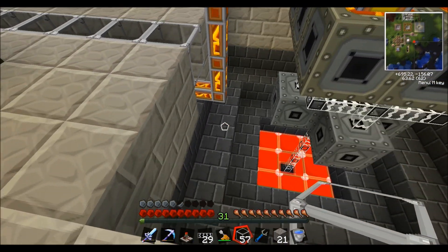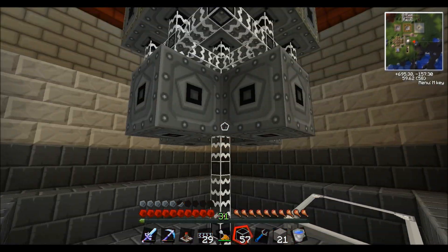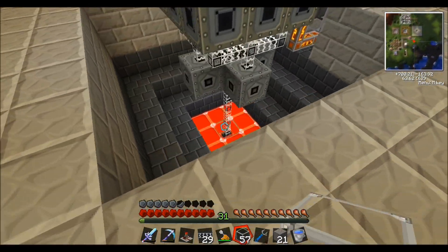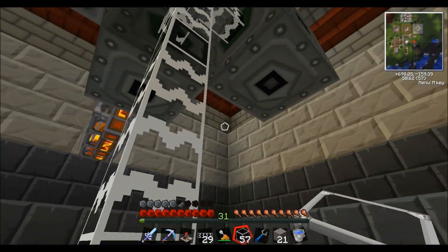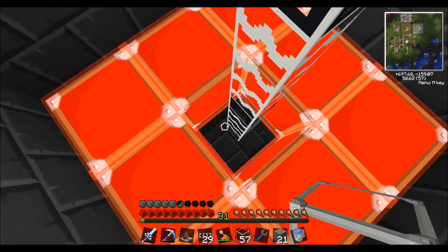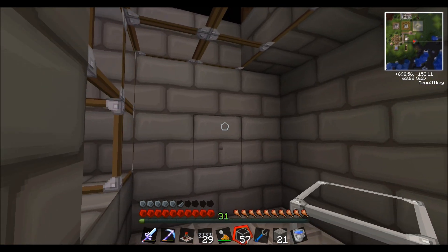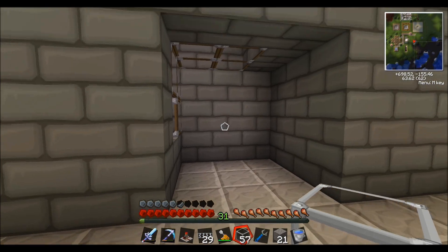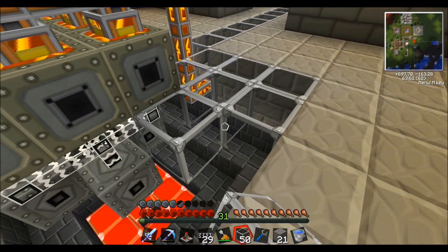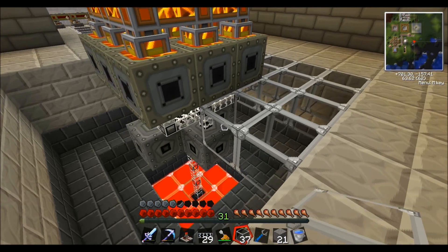I've polished it up a bit — dug it down a couple steps and finished it off with some inverted lamps at the bottom to match the red theme of the room. I also tweaked the MFSUs so the outputs all point inward, so I can just have one wire going down into the ground. It's not connected to anything yet, but at some point I'll build a UU matter facility here and that's where all this power will go.